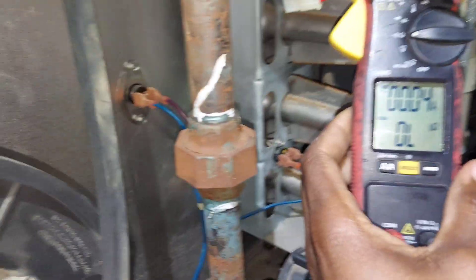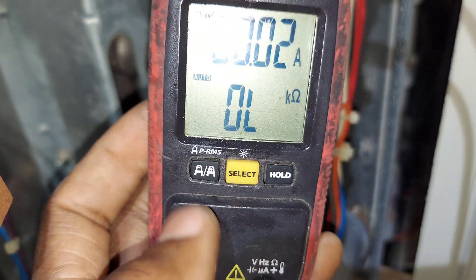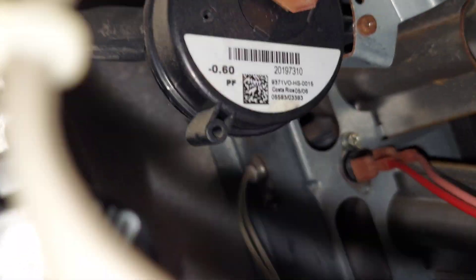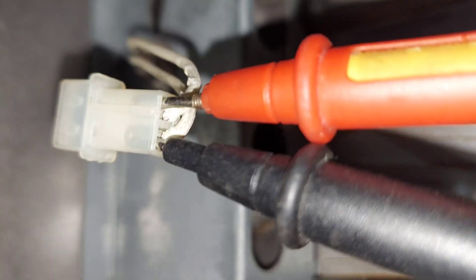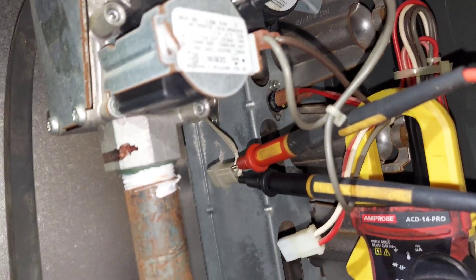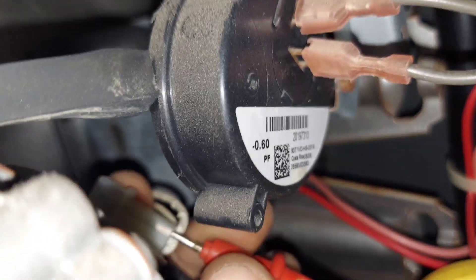I'll put my meter in continuity mode. You can see the glow igniter is open — I've got both leads connected to the glow igniter and I'm reading overload. So that confirms that this thing is the problem.